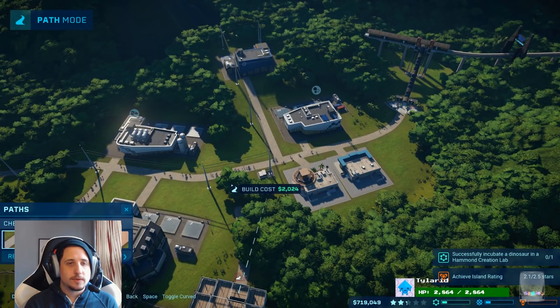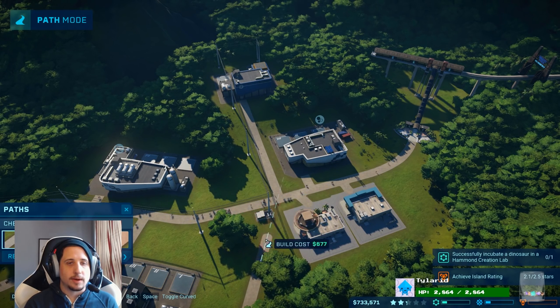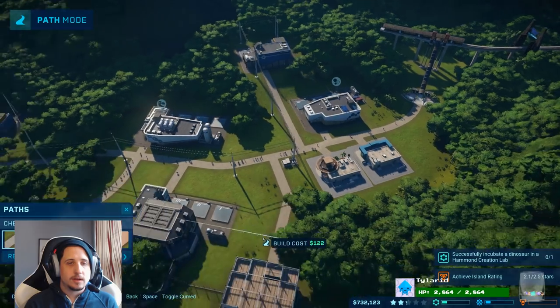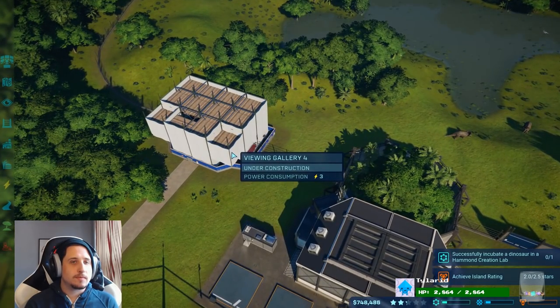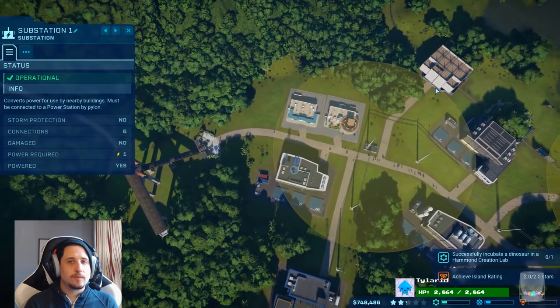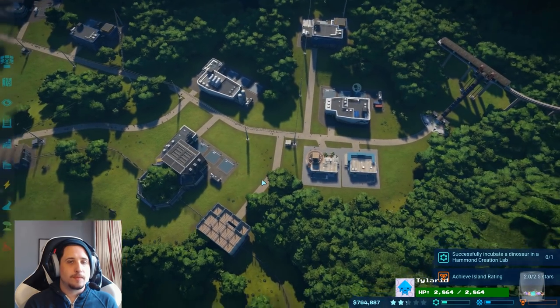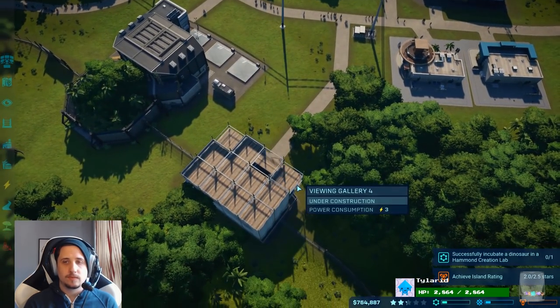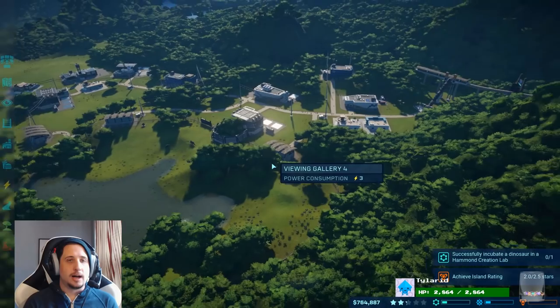What's going on there? You can't stick it through that way? That's fine. Just like that. Cool. Now I'm probably going to need a substation, or do you have power? That might be just within range of power. Which would be awesome. Yeah, power consumption three. It's good. All right. Operational.